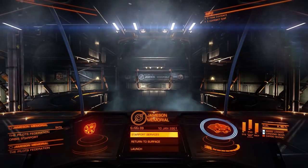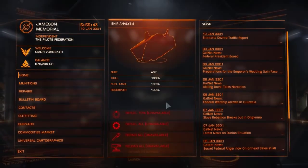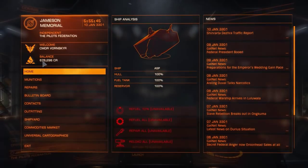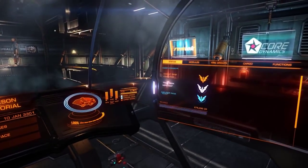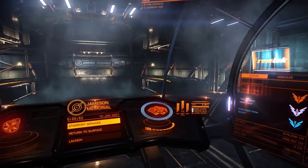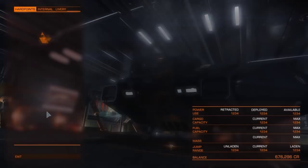I'll take the ship and probably do some combat with it. Let's open up the outfitting. I've got 676,000 credits left over. How much is the rebuy cost at the moment? 250,000. Yeah, I can deal with that — that's not too bad. Okay, let's open up outfitting.